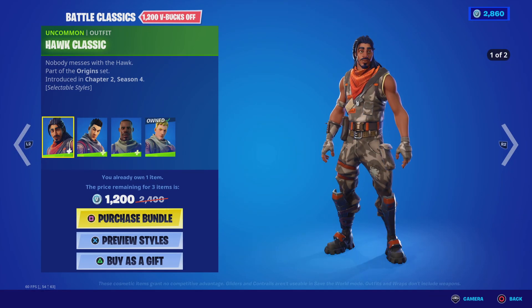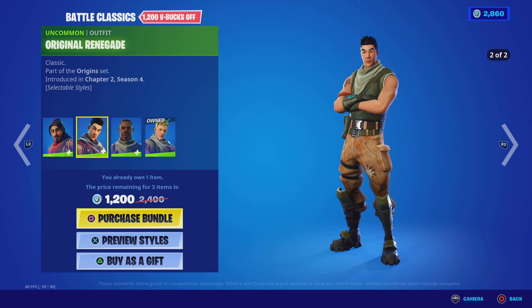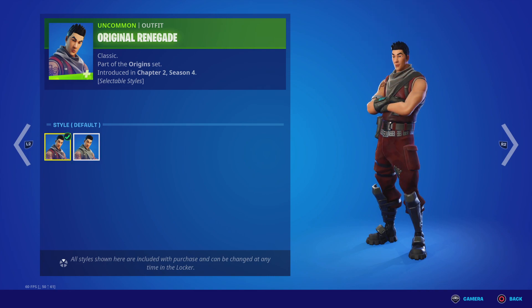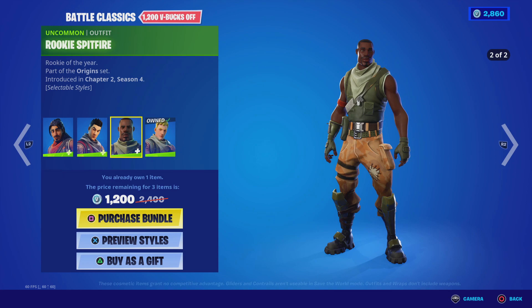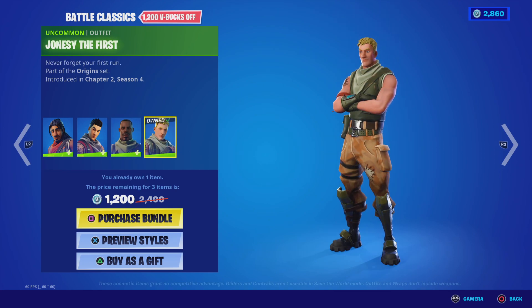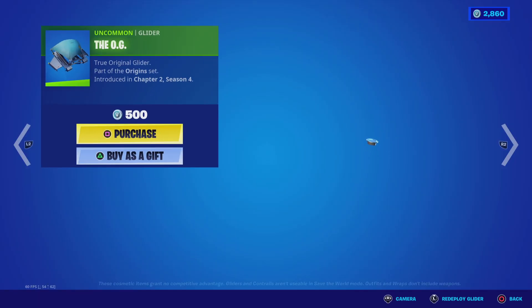Hawk Classic, two styles: default and camo. Original Renegade, two styles: default and camo. Rookie Spitfire, two styles: default and camo. Jonesy the First. And the OG.